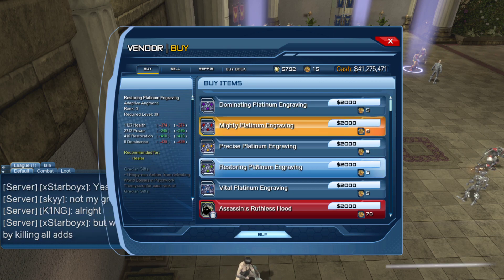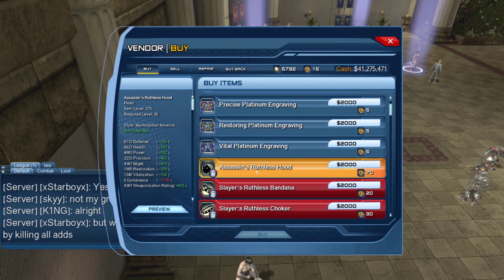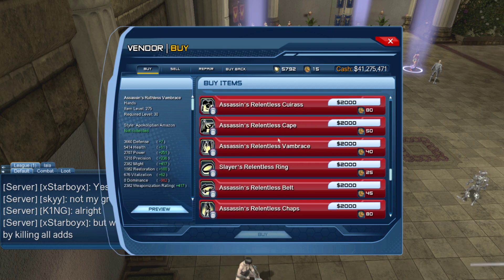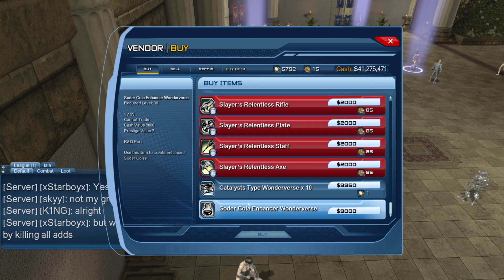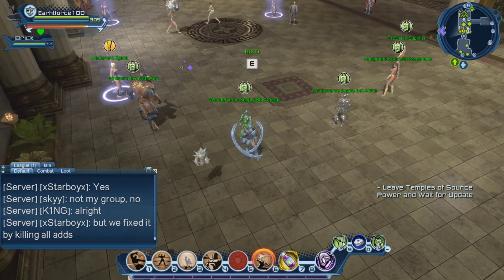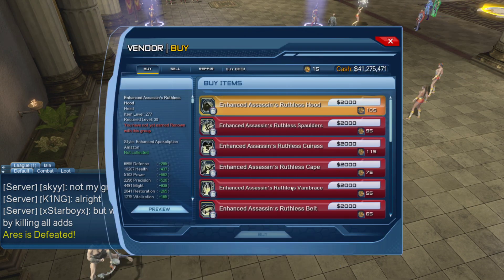So you have the adaptive arguments for the tank, DPS, precision DPS, healers, and the controllers. And of course then you have the normal gear for DPS, and the item level is 275. Then you have the tank side as well - the weapons and everything. Just a pretty standard vendor right there.